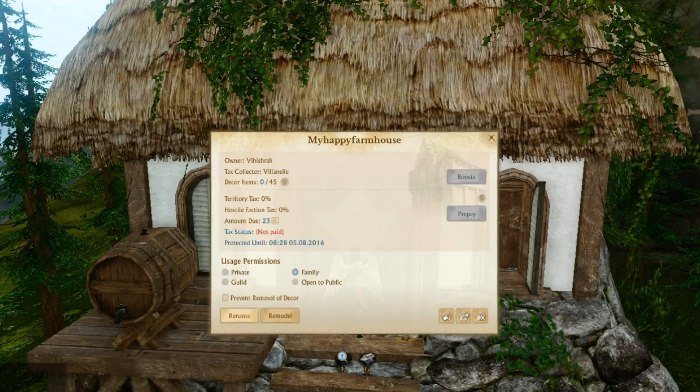You have the option to rename it. I have called mine 'My Happy Farmhouse' — I don't know why — but I have my happy farm properties and I think I have one that's like 'My Happy Haven.' I have no idea why I started doing that, but I kind of have this whole 'My Happy Whatever' theme going on. So you can change the name on there.